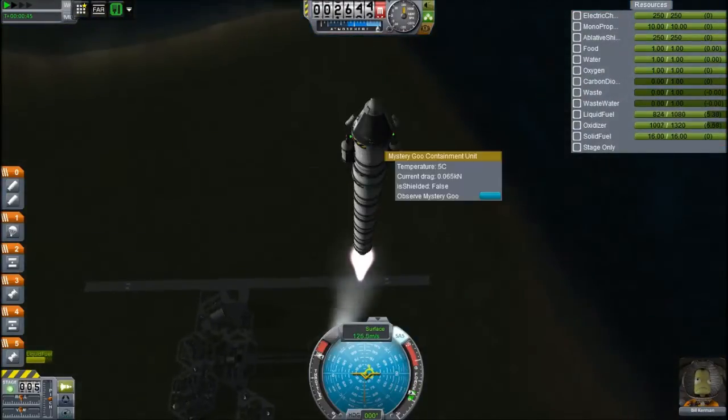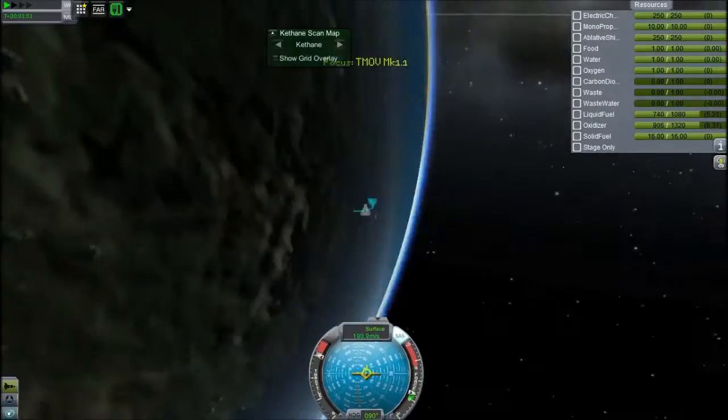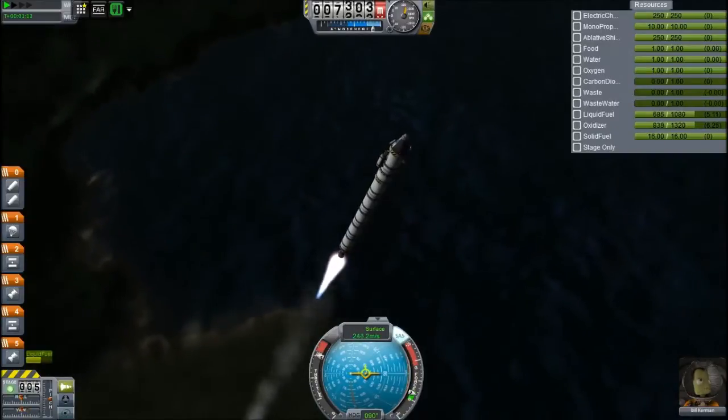This one is going into a higher orbit to get Mystery Goo science from there, but I'm going to quickly grab one as you just saw there from flying over Kerbin, because I need to get science.